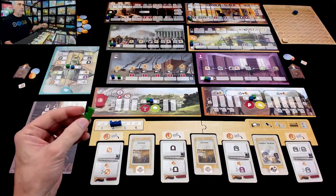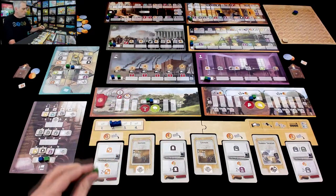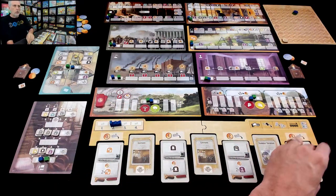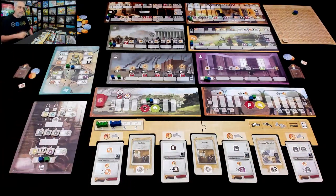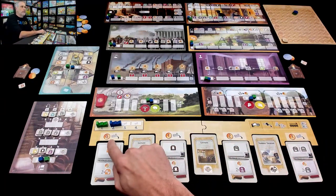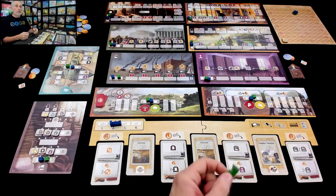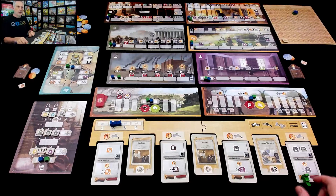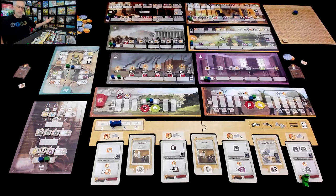I am the first player and this is a worker placement game for all intents and purposes. I can choose to do any of these action cards. The further to the right I go, the more it costs me. Remember, I have three coins — this costs three coins, two coins, one coin, or it's free if I go to the leftmost one. The further to the right you go, the more powerful the action, but the more it costs. I'm going to come all the way over here — that is going to cost me all of my starting capital. Easy come, easy go; you've got to spend money to make progress.